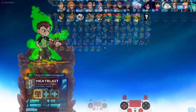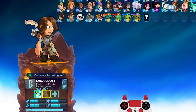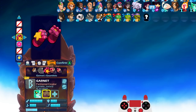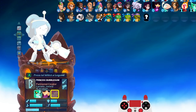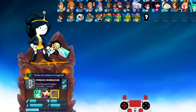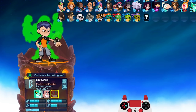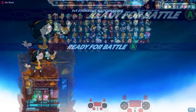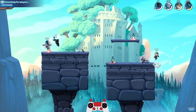Alright, let's move it along. We did play Heat Blast — let's do Diamond Head, then we're going to go Garnet, and last but not least, Princess Bubblegum. We'll go back to Stevonnie and then finish it out with Princess Bubblegum. I want to play at least all of them once.